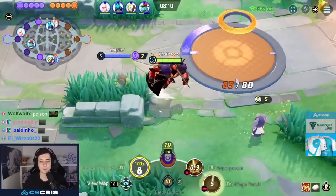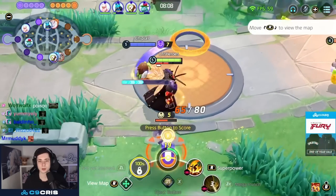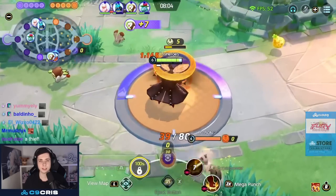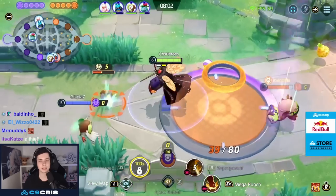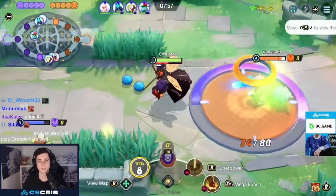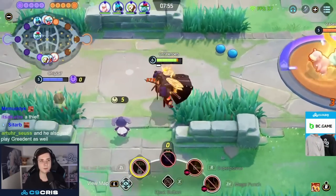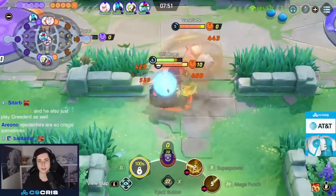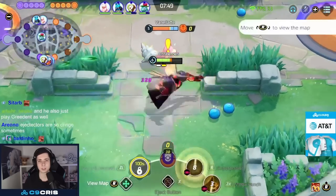Just auto attacking, building up the muscle gauge, waiting for the next Superpower. We score first, then Superpower the NDD for another stack — almost got it, he was on 1 HP, bit unfortunate. We take the other bunny and stack again. We want level 7 as fast as possible because Mega Punch is a pretty bad move. When we get Smackdown, we start being super strong.